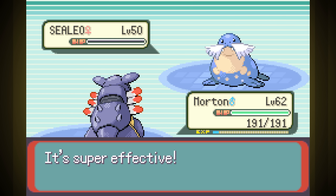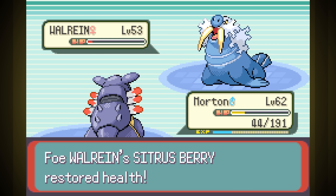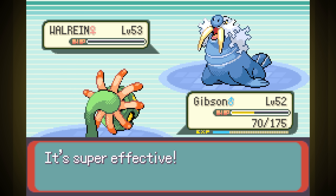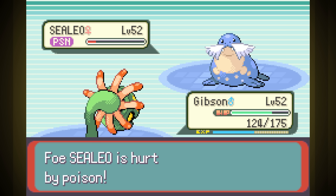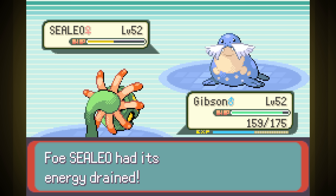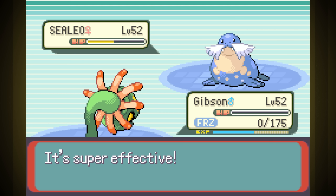Third is Ice Trainer Glacia. This was pretty awful, though. The moment that Sealeo goes down, Walrein comes out and hits us hard and fast with Surf. I tried this a few times, but he always takes down Morton, and although Gibson can get a little bit farther into the fight, his level is too low, and he only deals decent damage with Giga Drain, a move that he only has five power points on. I expected this — I'll come back after a proper grind.